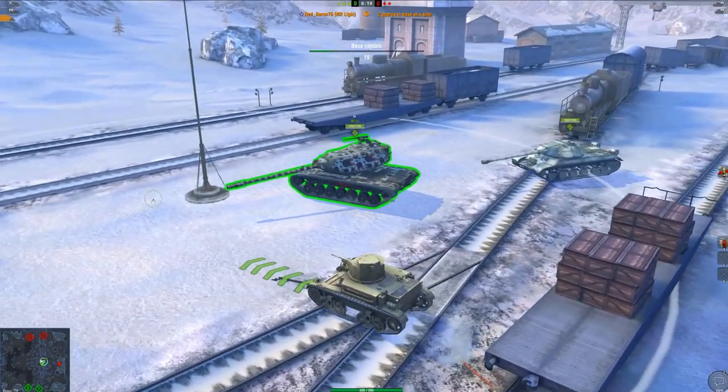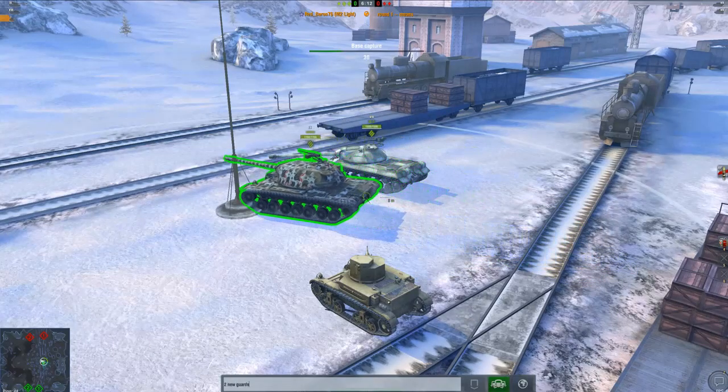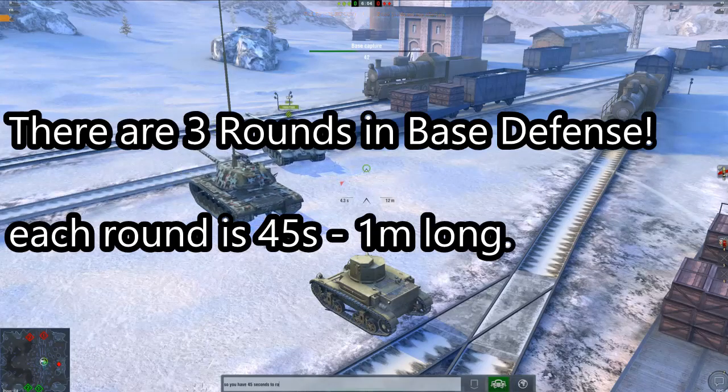The two guards, as shown here — the M103 and the IS3 — are supposed to protect me before round one starts. Once I announce that round one starts, the attackers can move in and have to ram me.